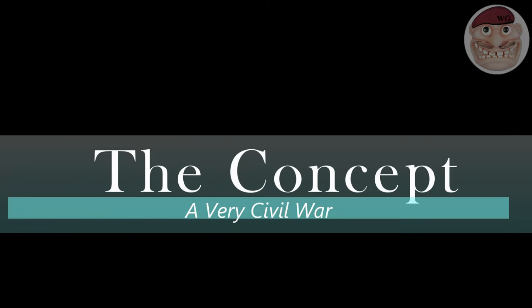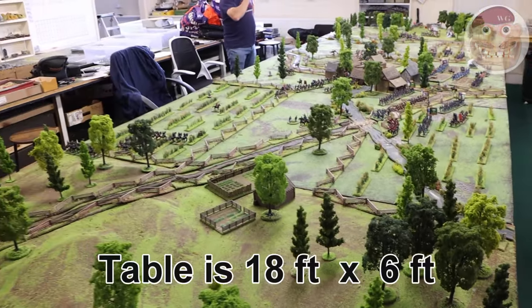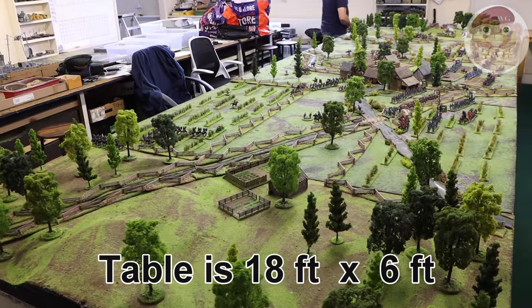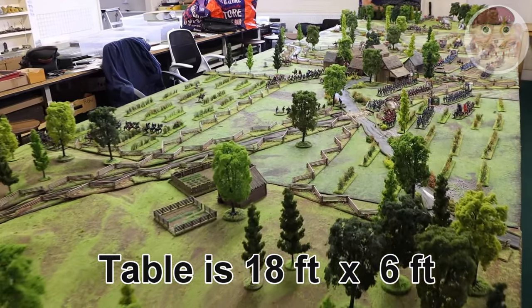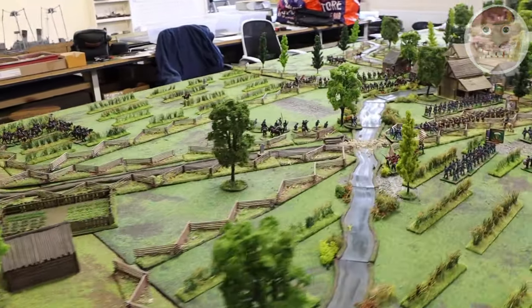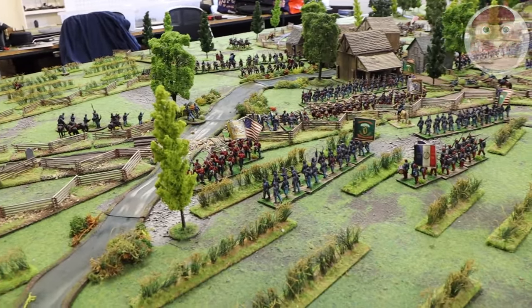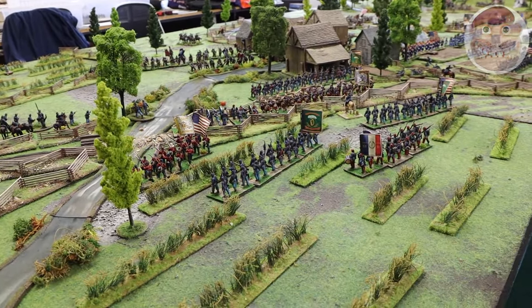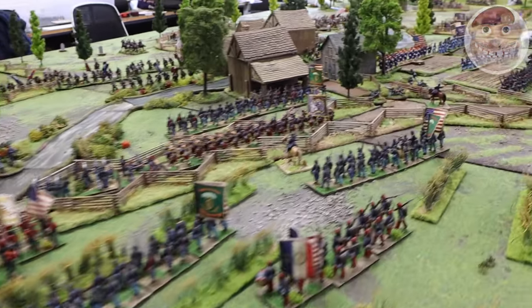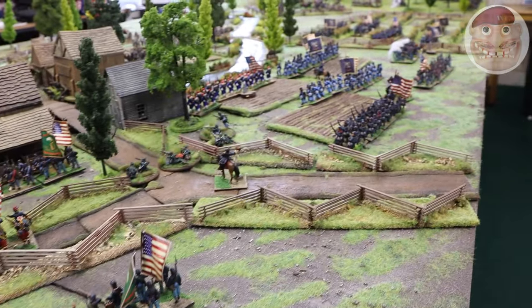Hi guys and welcome to Civil War in 28mm. This is a battle that we fought recently on an 18-foot by 6-foot table — the standard table we're going to be using for upcoming battles. We've got quite a few planned; we're going to be doing the Seven Days Battles, each one of them, as close to the actual battles as we can. So watch out for those. This is the Battle of Cranky's Farm, July 1862.